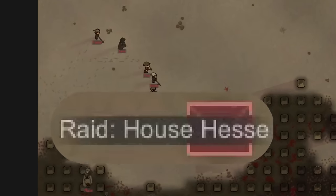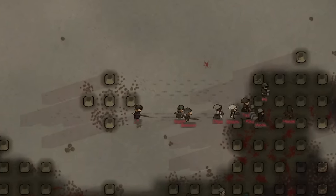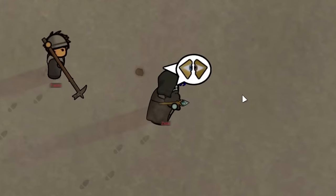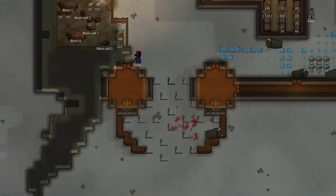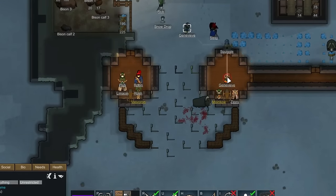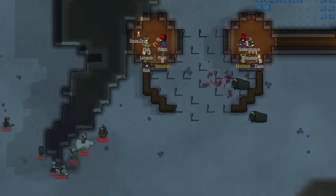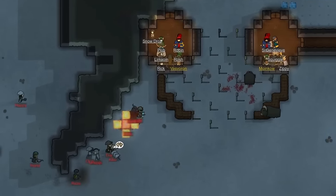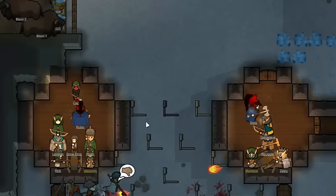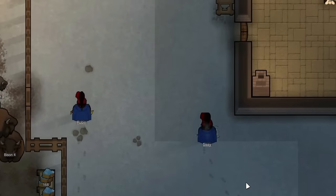A few hours into our construction project, we ended up getting raided by House Hess, who sent a decent-sized group of marauders to try and murder us. Among their ranks it also appeared they had an enslaved ice mage — someone I would be very interested in capturing if possible. As they began to approach, we immediately began manning our new organ guns to test them out during the battle, and in combination with our magical weapons, they were doing quite well. We noticed the ice mage and another attacker were trying to flank us from the northern side, so we sent our blood guard out to deal with him.